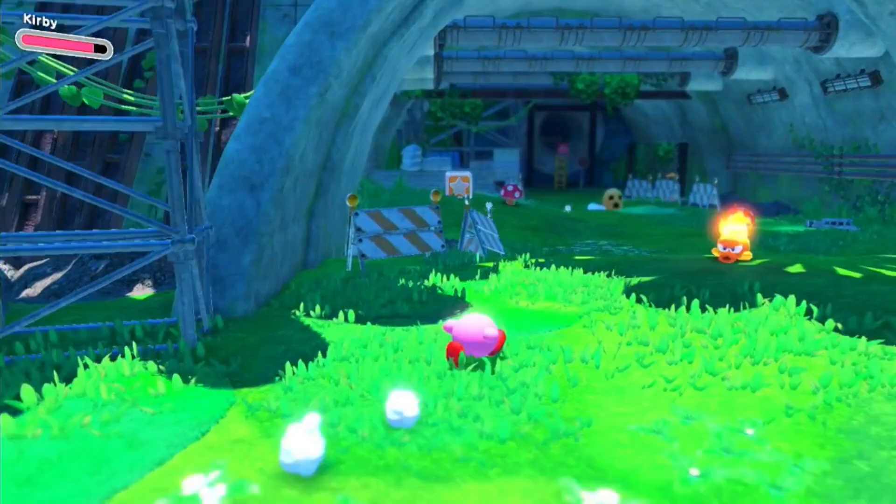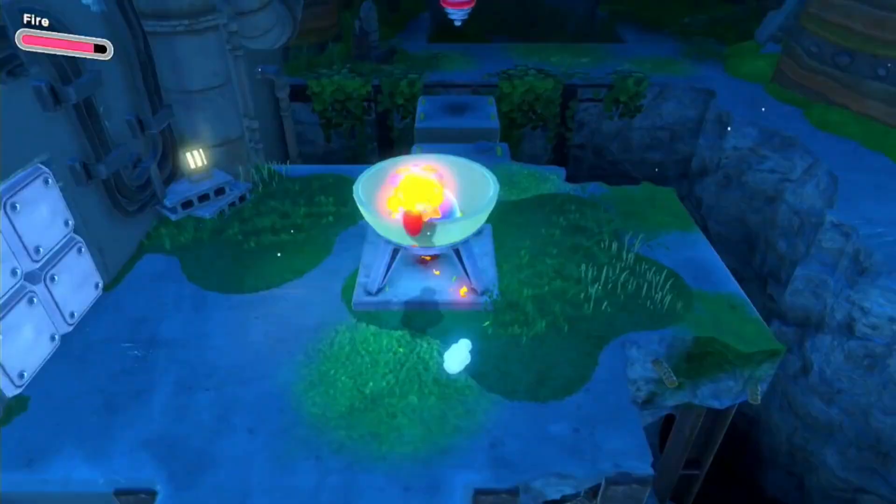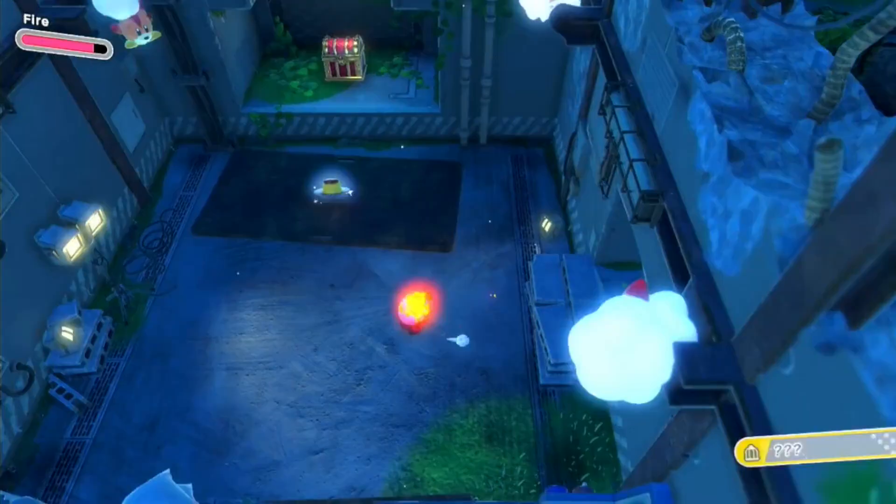Before you enter the tunnel, grab the fire ability and light this lantern to the right. Unhinge the water tower and hit the switch. You'll find the secret room and a Waddle Dee.